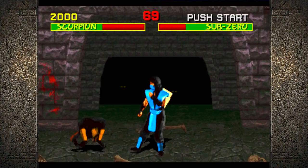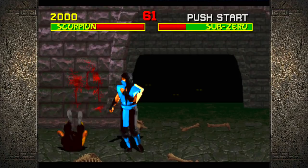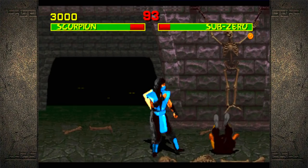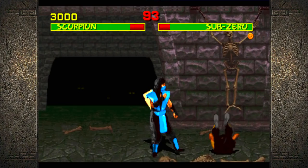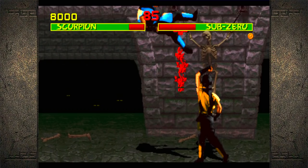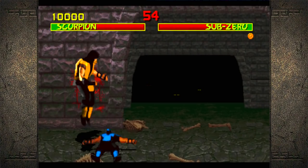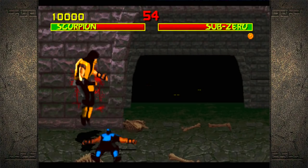I want to teleport. This endurance has been hard. That's why I was worried about mashing buttons. Sub-Zero is just sliding all over the place while I'm mashing on my sweep.